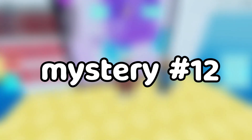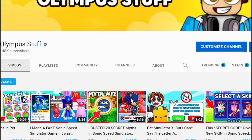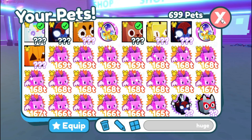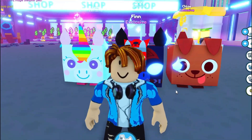Mystery number 12: if you like the video, a huge dog will appear in your inventory. Guys, like my video. Everybody smash like right now. Huge dog! We got a huge dog — it appeared in my inventory. If you guys like the video, you'll get a huge dog.